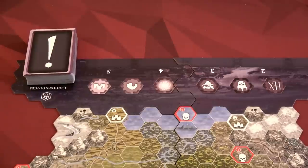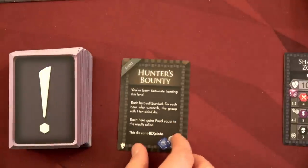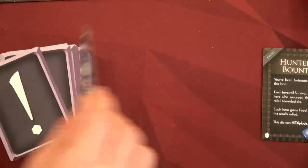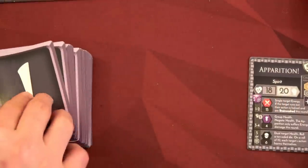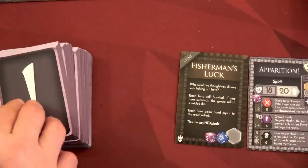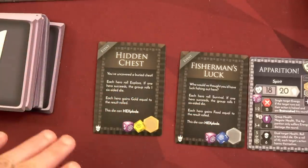We'll start with the circumstance deck. At the end of each game turn, we'll roll a die, and if we roll a one, that's the circumstance that's going to happen — so none of these are going to happen right away; they're just ones that could potentially happen. So number one is Shambling Zombies, number two will be the Hunter's Bounty — that's an event. Number three is an Apparition: 18 health, 20 energy. Number four will be the Fisherman's Luck. And number five will be the Hidden Chest. I'll place those up on the top of the board and we'll go through these as we play the game.